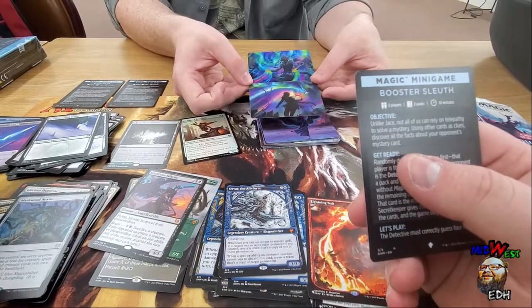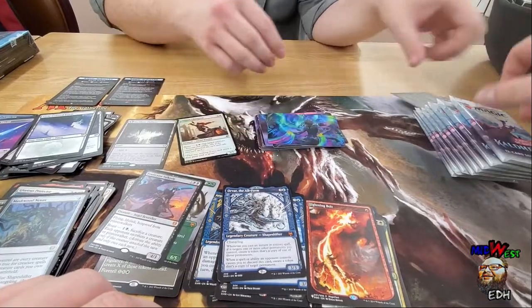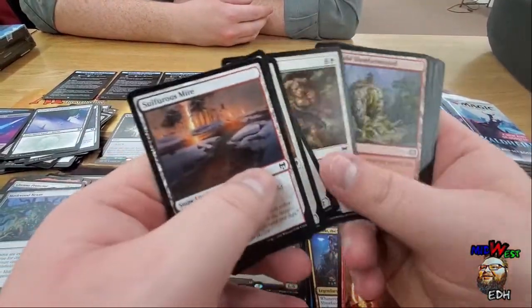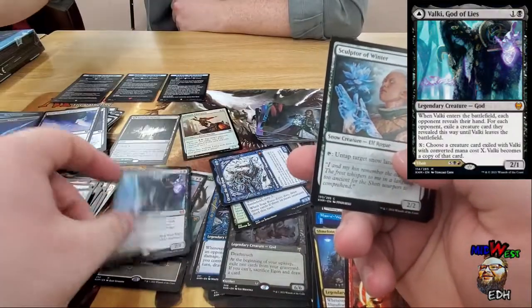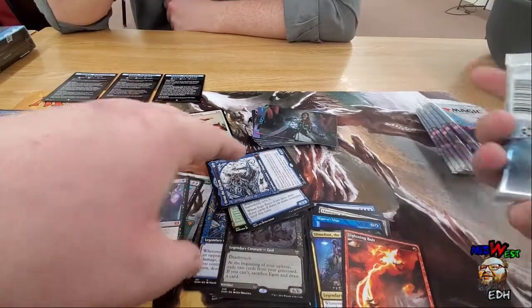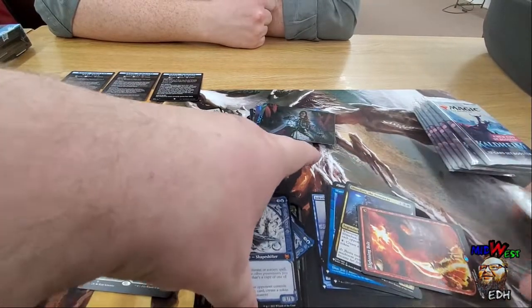There's enough pigs in Magic where you can get away with boars. This in foil is just insanely pretty. We got the God of Fear — that's a good card taking Commander by storm. Hey, we got a Valki, God of Lies!